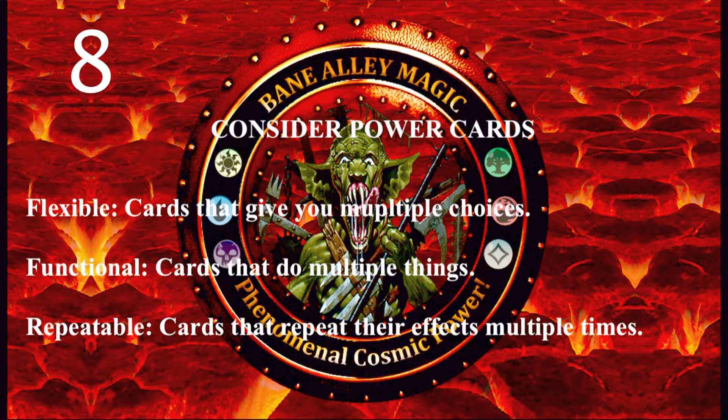Tip number eight: consider power cards. It's better to have spells with multiple effects over those with just one effect. I call these power cards and have put them into three categories: flexible, functional, and repeatable. Flexible cards are cards with multiple options. Functional cards are cards that can do multiple things. Repeatable cards are cards that can have their effects repeated multiple times. Some cards bleed over into each category. Examples of flexible cards are the Command spells like Austere Command and Atarka's Command, then there's Fuse Spells, Charm Spells, Confluence Spells, and Planeswalkers.